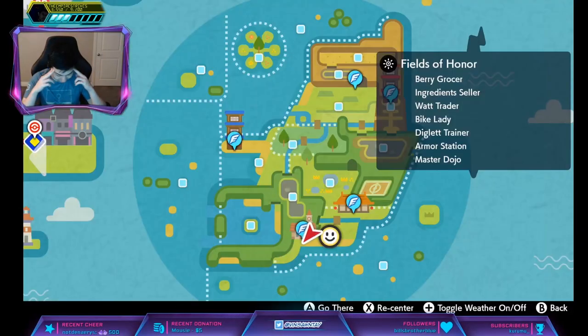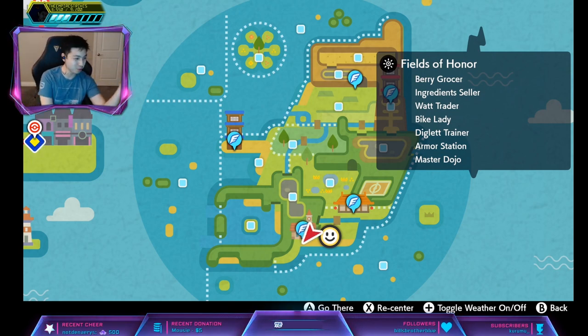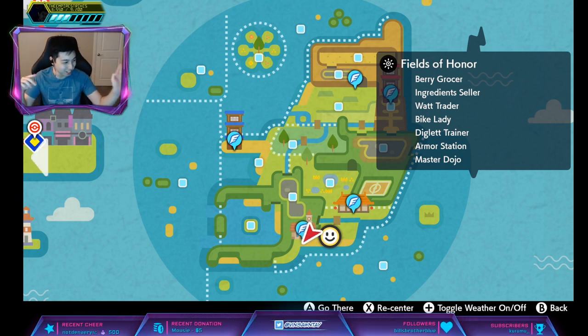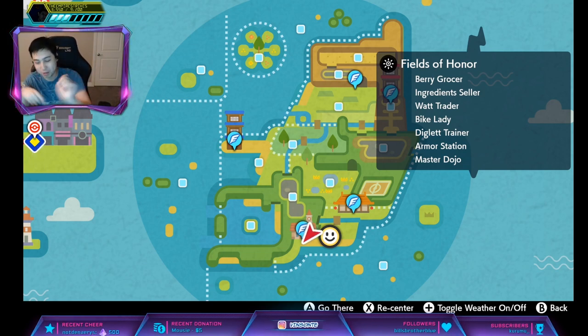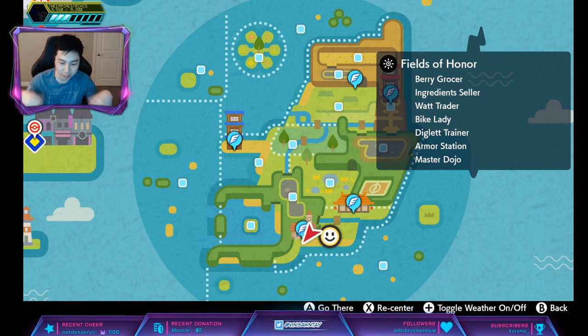Alright, Kingdra. Usually people don't run its hidden ability because it's Damp, and Damp means self-destruct, explosion, mind blown, and misty explosion won't work on the field. That ability sucks compared to Swift Swim — when it rains its speed is doubled, which is what most people run. There's also Sniper if you want a crit build: critical damage is 225 percent instead of the original 150.